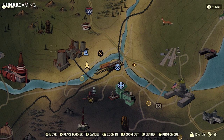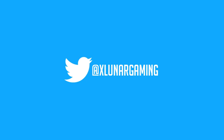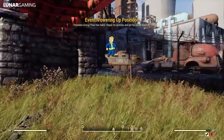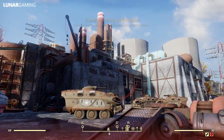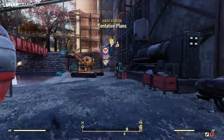Hey guys, it's me Lunar, welcome back to another Fallout 76 guide video. In this one today we're looking at the location of the hazmat suit. Not a super rare item, but very handy to have around as the game is just full of radiation, and radaways particularly at the start of the game are a bit scarce. So the hazmat suit is very handy to have right off the bat.